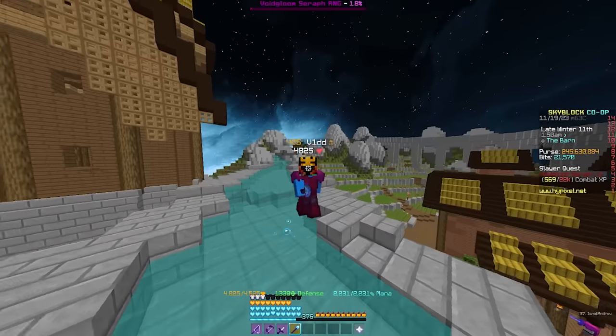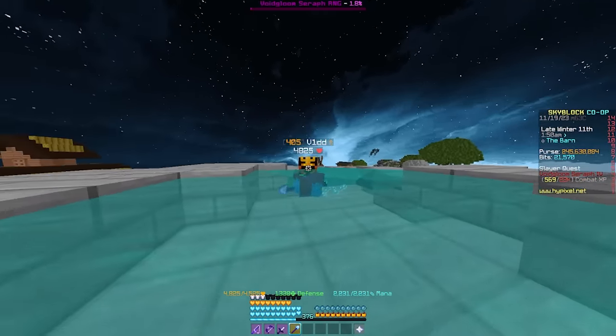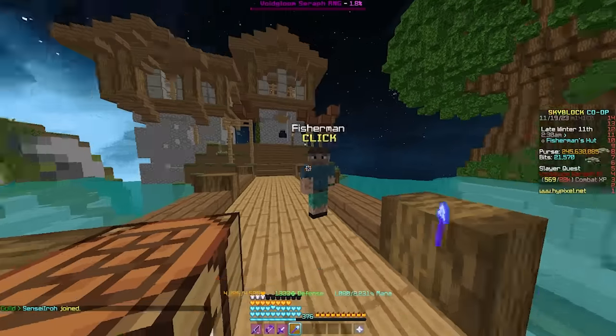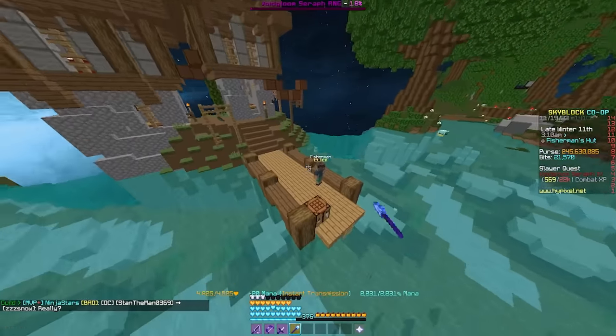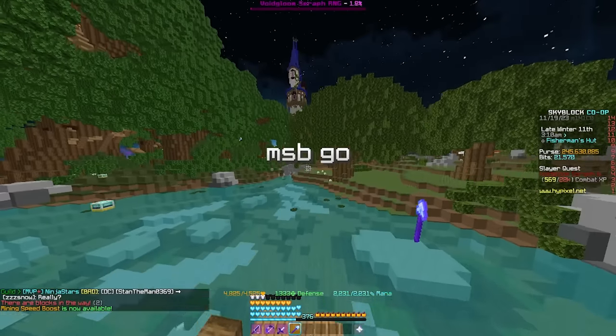We're going to assume if you're watching this video you aren't starting from a fishing level of zero, but if you are, here's the basic rundown. In the hub, you should come over and talk to the fisherman. He's located over on the dock southeast of where you spawn. When you talk to him, he'll ask you to give him 5 clay, which if you're on a regular profile you can just buy from the bazaar. Once you have it, he'll give you the prismarine rod, which will be the first rod you want to fish with.